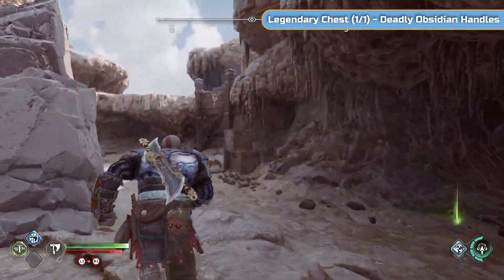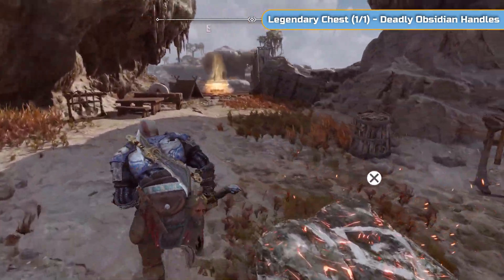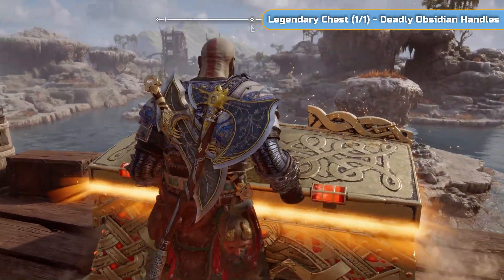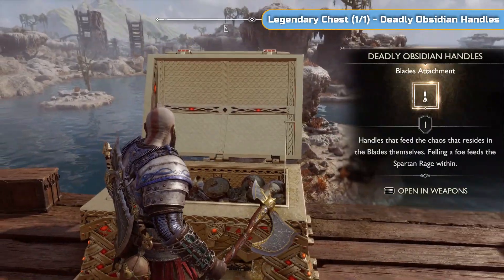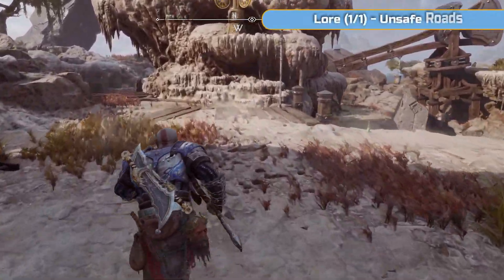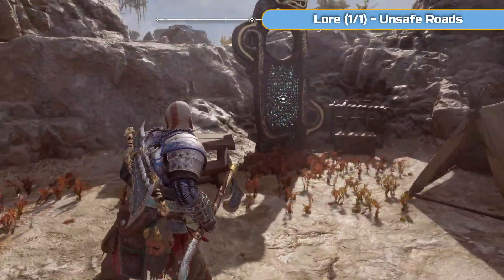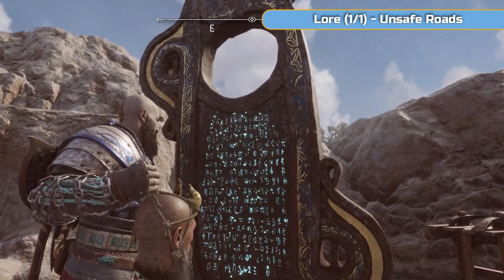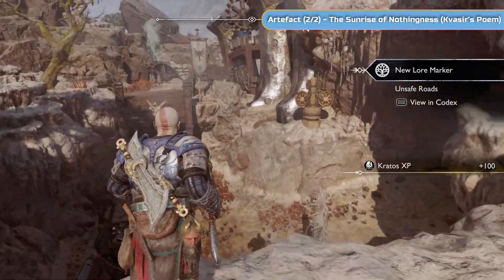Next we're going to get that lovely Legendary chest which is up top. That's going to have some Deadly Obsidian Handles in it for the blades. There's nothing more satisfying than opening a chest in God of War. And then the final thing on this section of land is going to be the Lore - just one of one - which is called Unsafe Roads, and that's going to be on this marker here.